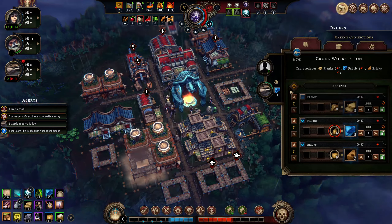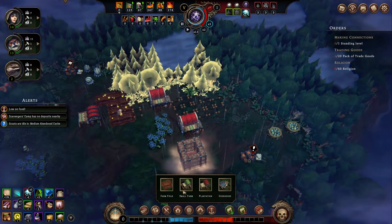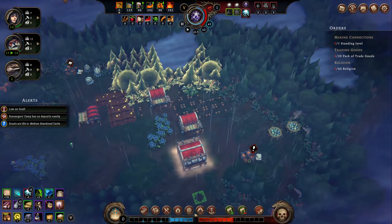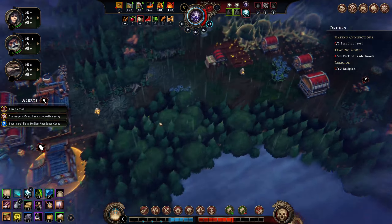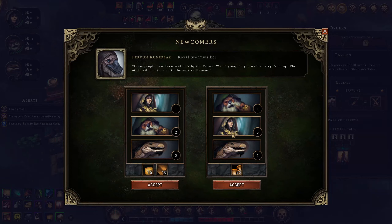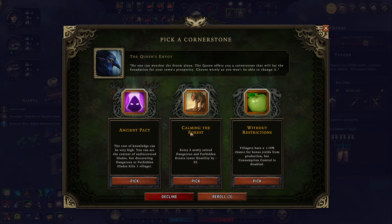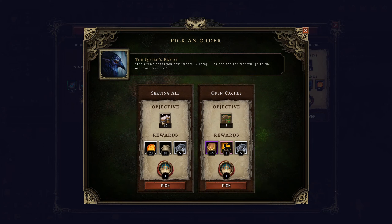I really would like to get this farm built because we need to get people over here growing food. We're getting some eggs but we're going to need more than that. Let's get the farm field going. Lizard resolve is low — they're probably starving to death. Here comes the fabric we need. That's going to get this built. Now they don't have to run all the way back to drop the wood off — they're dropping it off right here. We do have the tavern up and running; we should put somebody in there. Let's do some recruitment here. This lowers hostility, which could be extremely beneficial.